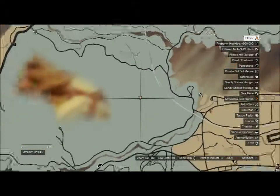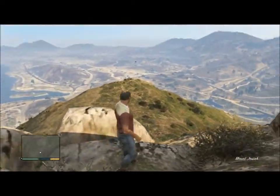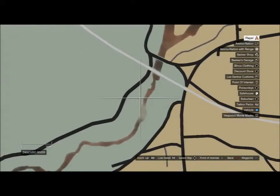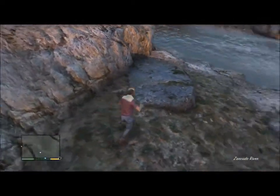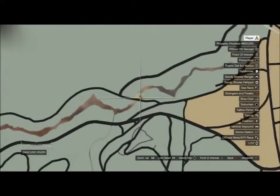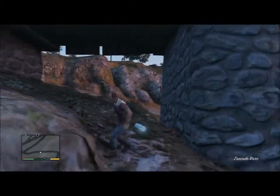Number ten is on Mount Josiah — it's on the rock face of the mountain. This one's kind of hard to find, but it should be easy with my guide. Number eleven is on Zancudo River near the Alamo Sea — this one is pretty easy to find; it shouldn't take you that long. Number twelve is also on Zancudo River near the Great Chaparral — it's right under the bridge. Same thing: you should be able to hear it.